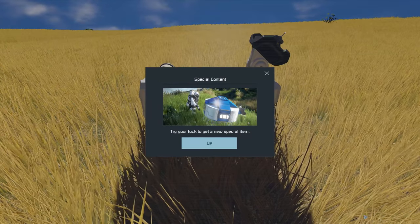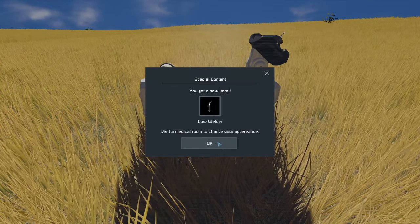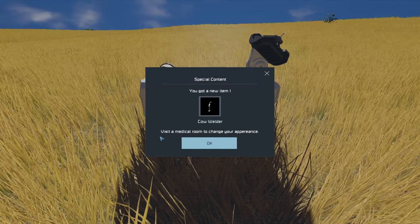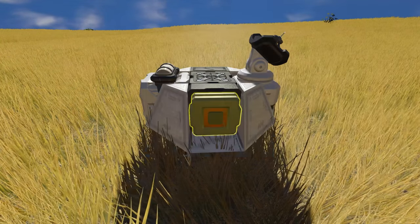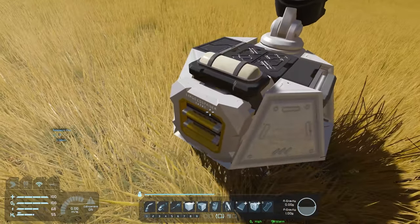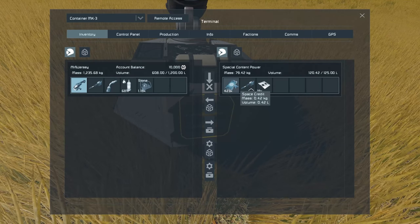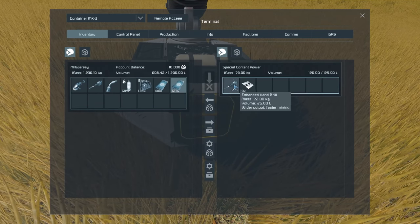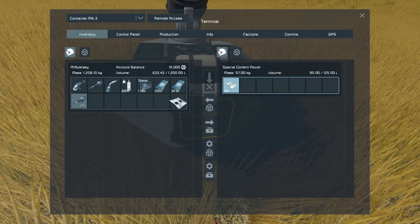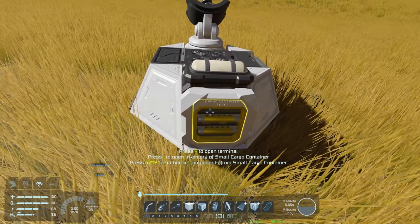It's a Case Setup Panel — 'Try your luck to get a new special item.' There's also a container — let's open it. Cool, it's got some space credits in it, an enhanced hand drill, and some interior plates. Not going to complain! Now I should be able to switch my tools. Enhanced hand drill — great. And now I should be able to grind all this down and take it. Free stuff.